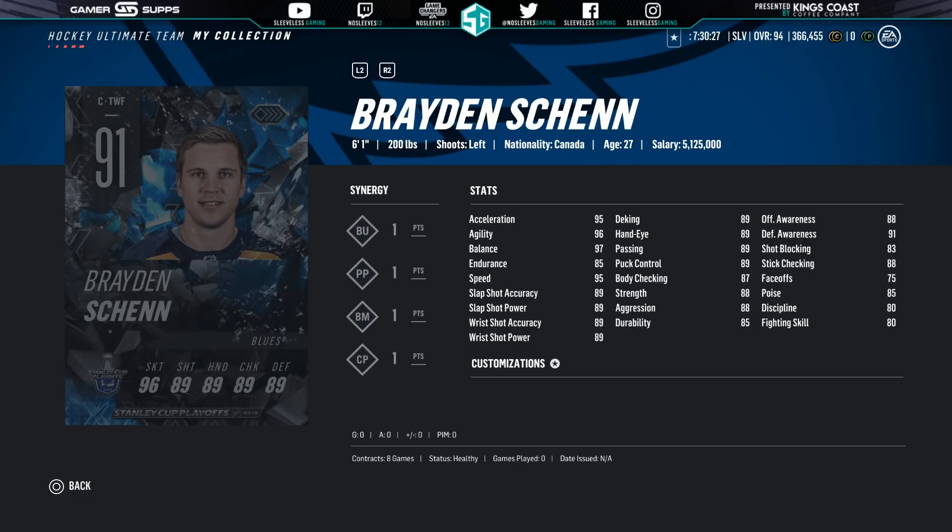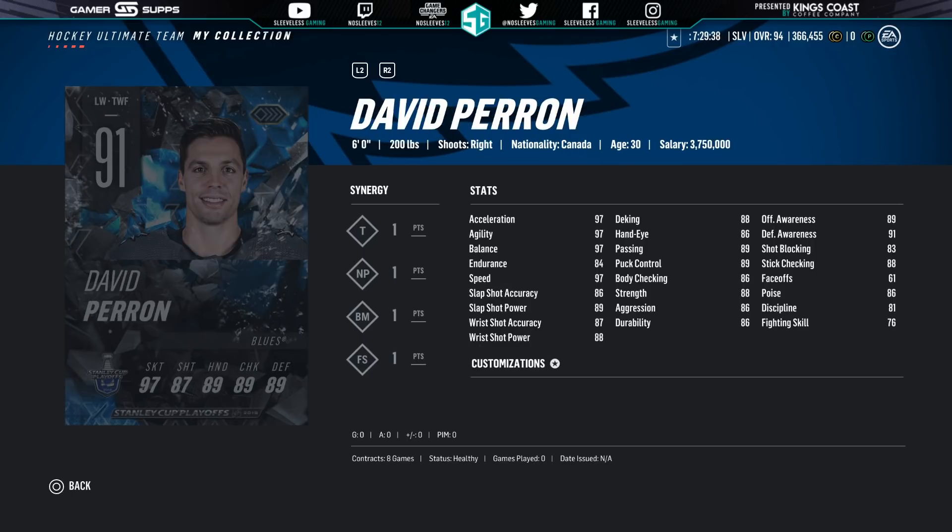Next, we've got St. Louis. 91 Braden Shen with BU. Any of the BU cards are dope if they have a chance to win the first round, which St. Louis does, especially if they play Nashville — they've dominated Nashville, which is kind of surprising. But they have done well this year. Two to BU would be fantastic, and he's already a pretty good card. The other card for the Blues is David Perron.